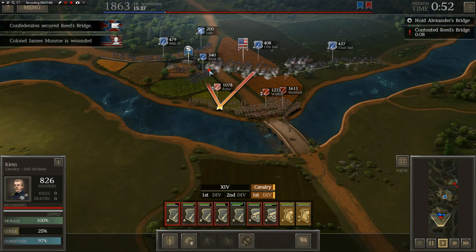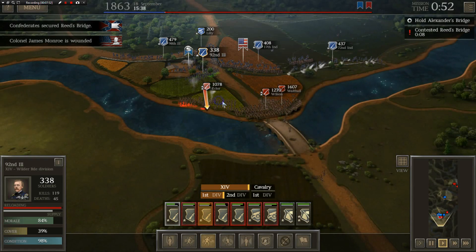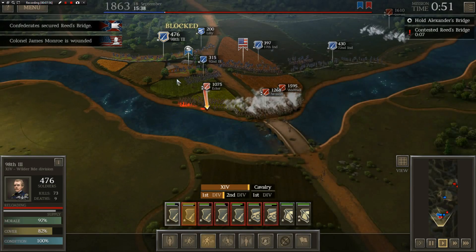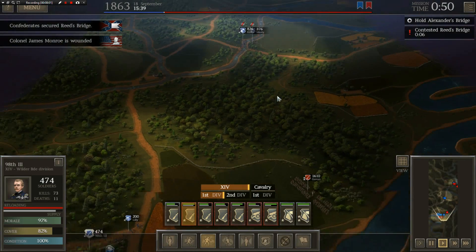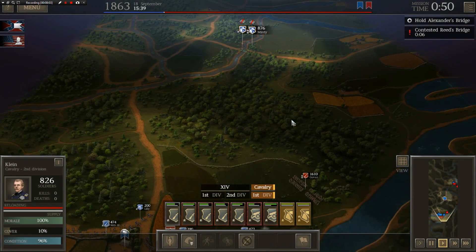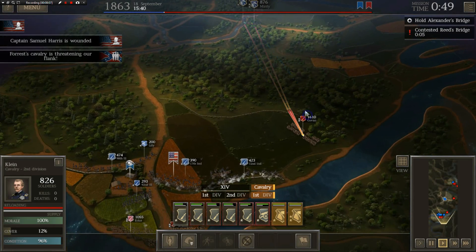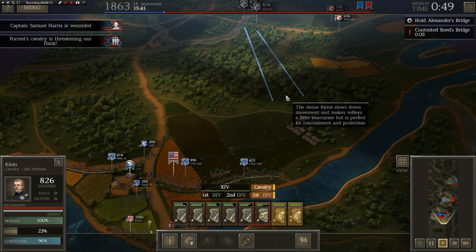All right. Reed's Bridge is contested, but Hector is definitely not sticking around for any more action. Damn, these guys have got a fight in them. I see Jovan — we're going to try to get over here and hit Jovan. Captain Sam Harris is wounded — that is not good news. He's just a captain, but he does matter in a battle like this.